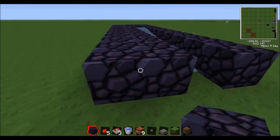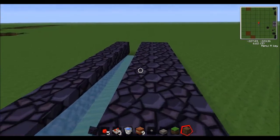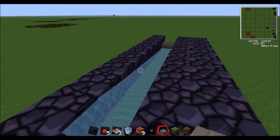You've got to place two blocks on one side and one block on the other — that's going to be for later. You've got to place any kind of slab at the end, a stone brick preferably because it looks nice.